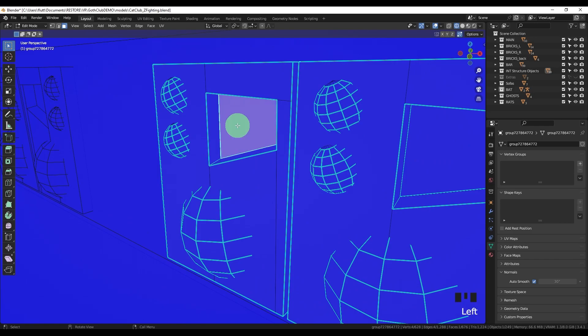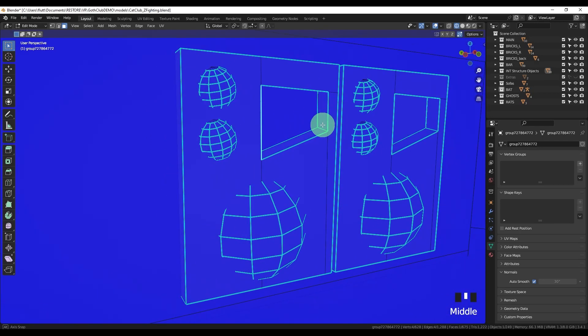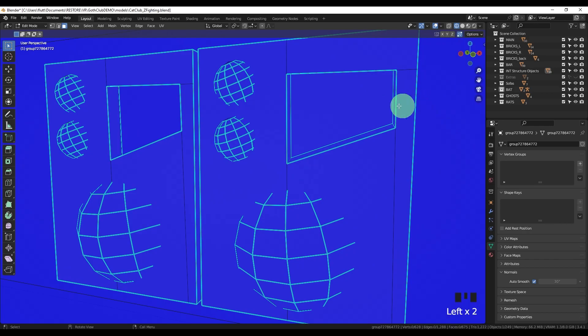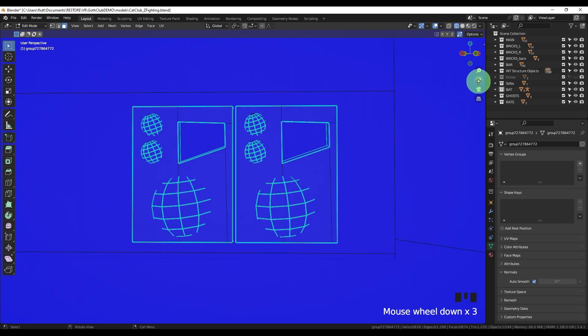In Blender, blue means the faces are pointing in the correct direction. I want to be sure that if I delete the face, I won't see red. Going back to the Z-fighting issue, I tried two things. First, I deleted the faces that I remembered were flickering — a more dramatic and destructive approach, but sometimes necessary if you find a poorly created mesh with overlapping faces.